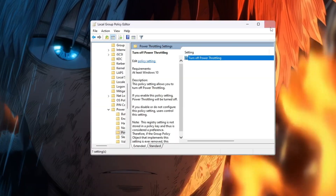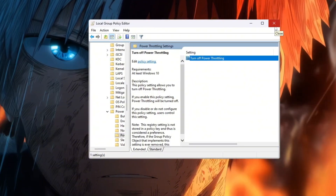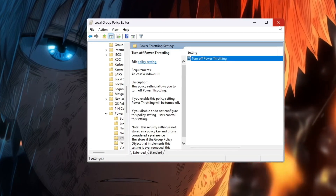Close everything. After doing this, Windows will stop slowing down your CPU. This means your CPU and GPU can now work together at full speed. You will notice more stable FPS, fewer stutters, and smoother gameplay in CS2.